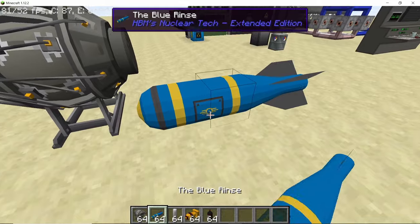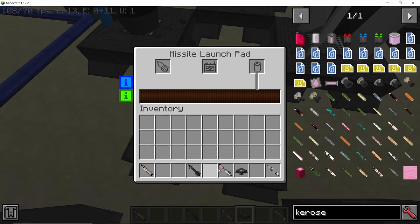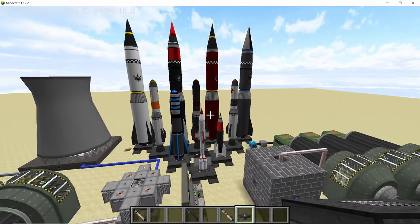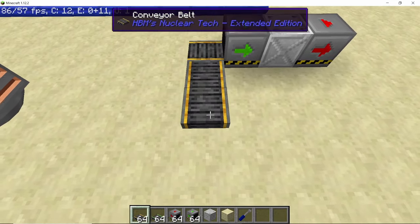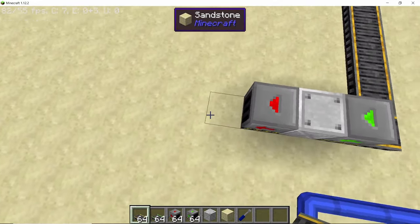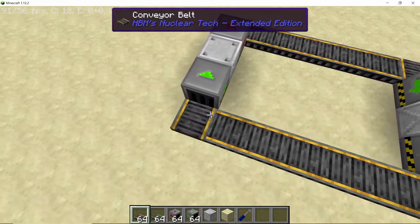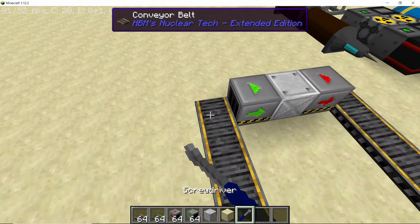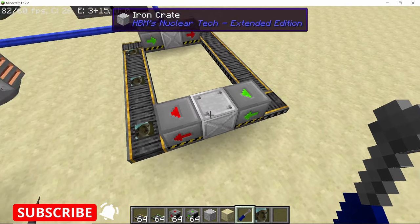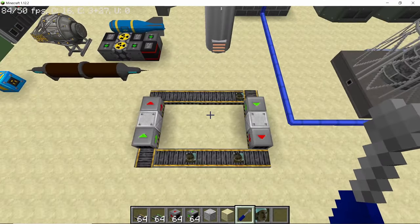All of the bombs and missiles are now updated to their 1710 variant, so you can see really high-definition textures inside the GUI and visually on screen. Finally, conveyor belts, ejectors, and inserters were added. Right now the conveyor belts don't turn — the half-turn from 1710 doesn't apply here yet — but that may change in an upcoming update, and they do work perfectly.